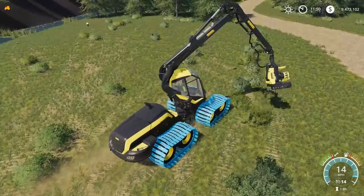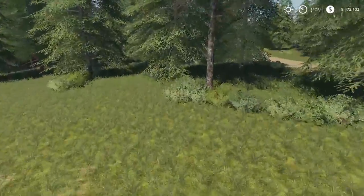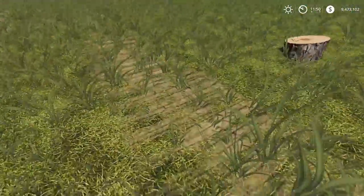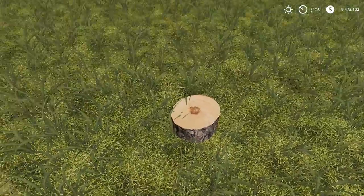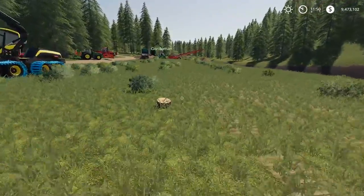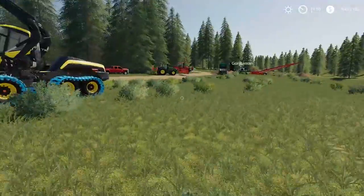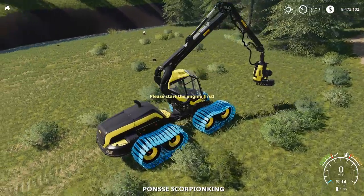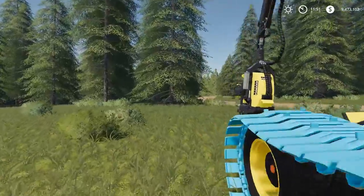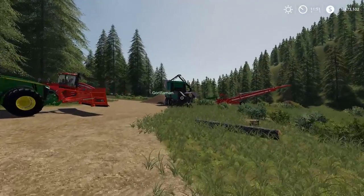I've been testing the stumps — if you cut a tree just right, it won't even give you a stump. I cut one so low there was no stump at all. In FS19 you can see your character crouching down but I'm pretty sure one tree I did left no stump. Moving the conveyor belt out of the way — I need the quad track to pull this out.